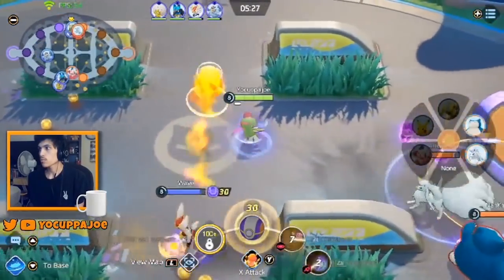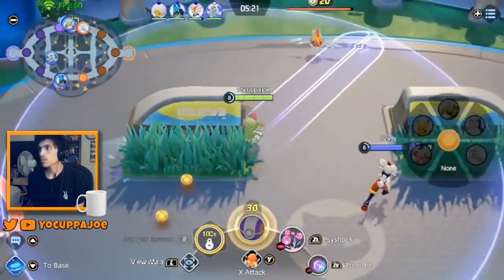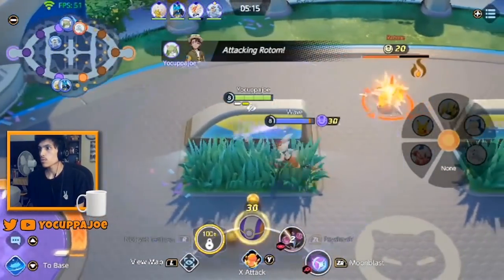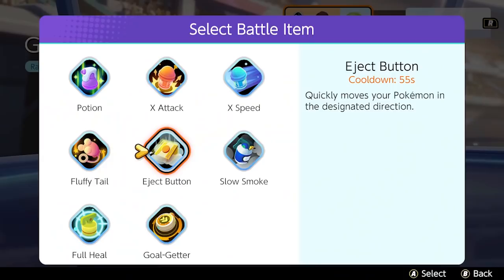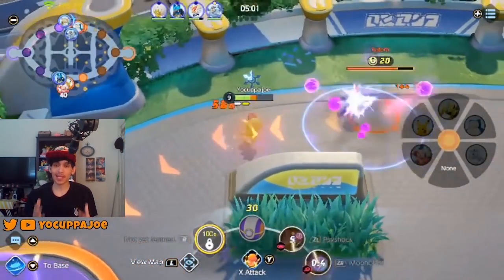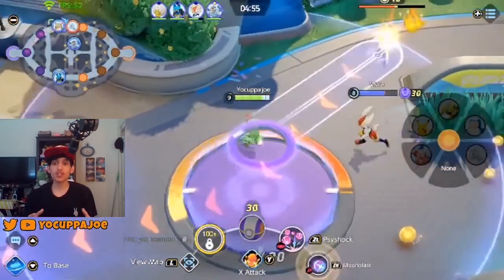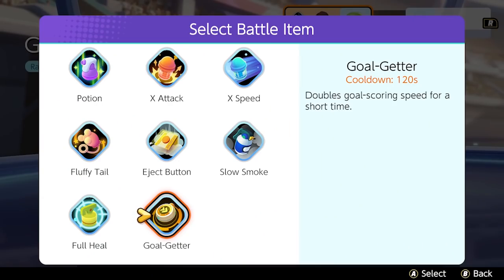Gardevoir's move speed is actually completely average — I'm not sure why I felt she was slow — but she still really lacks mobility because after level 6 she loses Teleport and has no escape tool. For your battle item, I'd go for Eject Button or X Speed. Both can be used in emergencies to help Gardevoir escape danger. If you're confident in your positioning and your team's ability to peel for you, you could go Goal Getter instead to score big goals faster and get back to safety sooner.